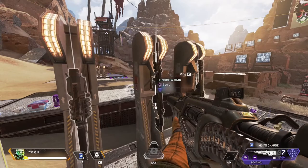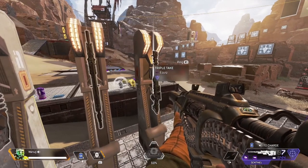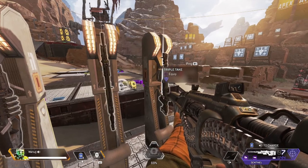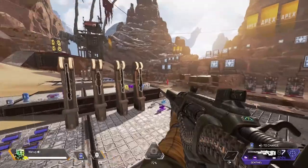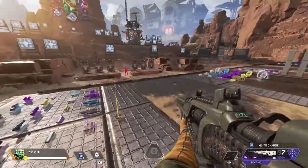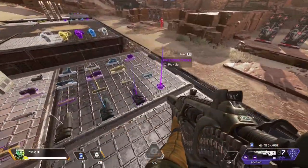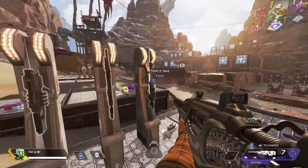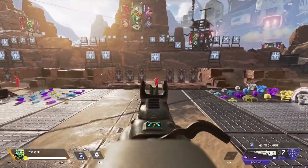The Longbow used to be a big staple in the meta. The Triple Take hasn't been popular for a long time — it used to work as both a sniper and a hip-fire shotgun, but now with the Peacekeeper as a legendary weapon and the precision choke spawning so much, nobody's really using it. So let's get into number 10 — the Sentinel.